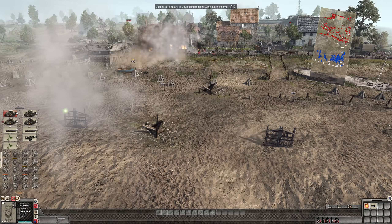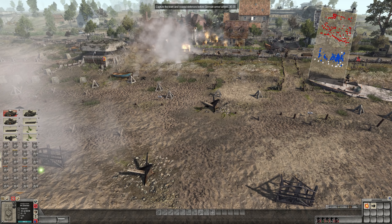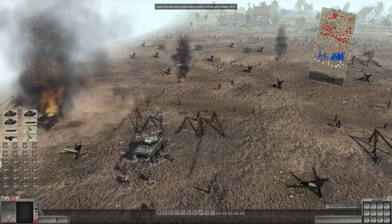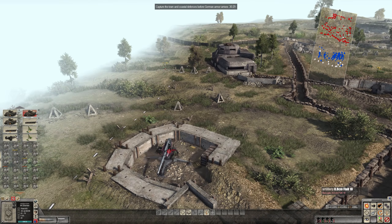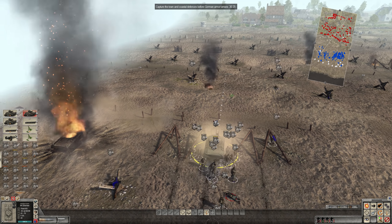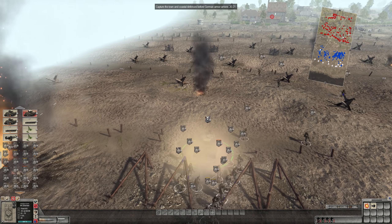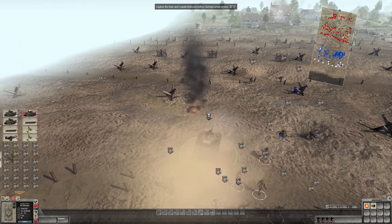Willy Pete is absolutely brutal — every particle can set infantry and bushes on fire. That was a bad shot. Our Sherman on the left just got hit by something — oh, there's an 88 back here. We need to watch out for that. These guys need to move away from the burning tank — it's going to explode soon. You're just standing around like ants trying to ruin your family's picnic.